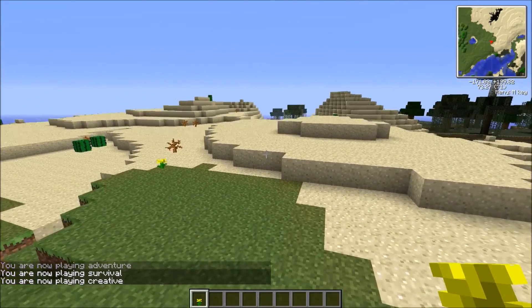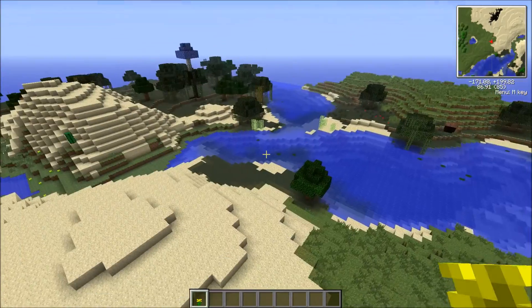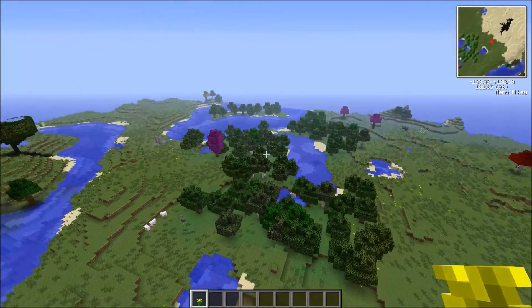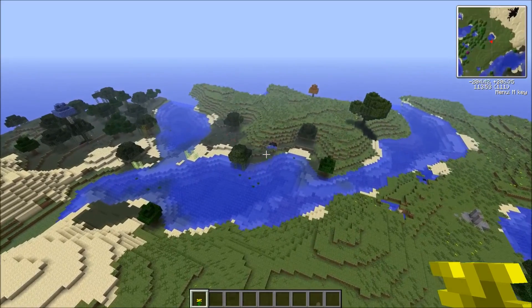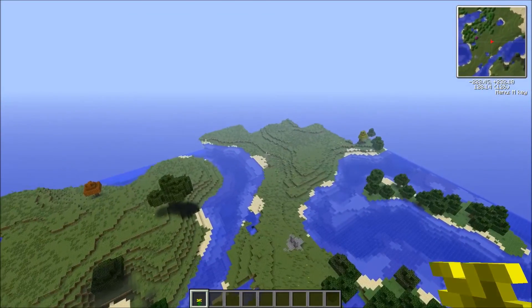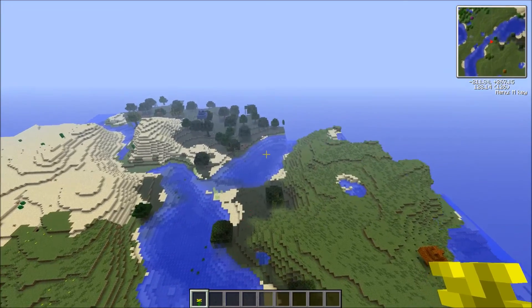The thing about creative mode is double-tap the space bar and hold it — as you can see, I just took flight. I'm airborne, so I can fly around and take a look. We've got kind of a river scene this way. Let me give you all a sky view of what we're working with.